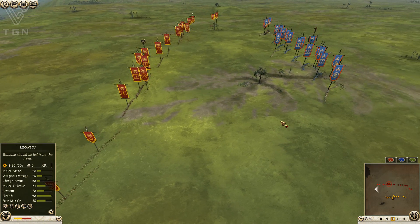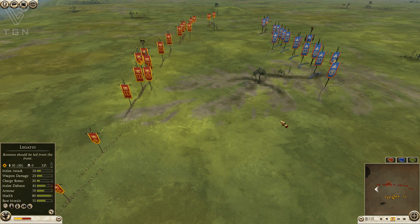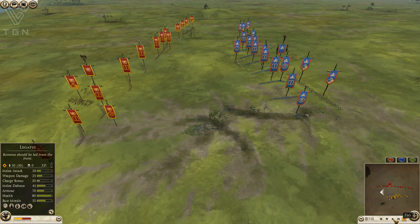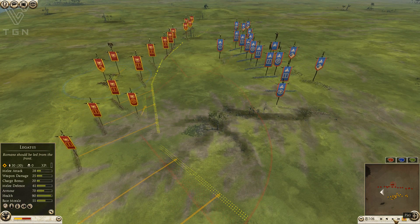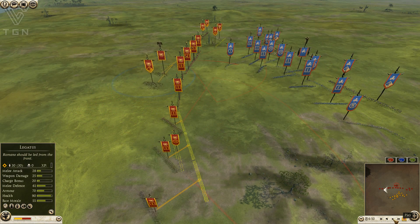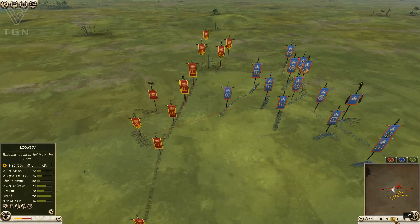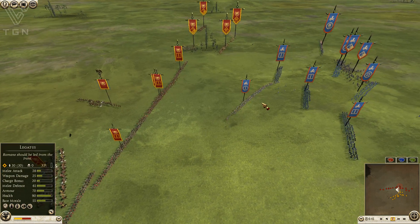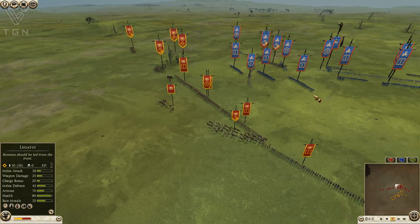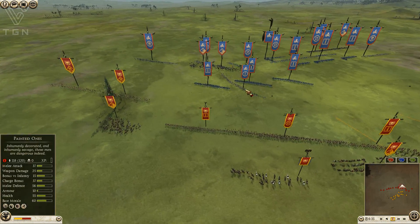It's a flat map which can definitely help the Barbarians get the charges they need to be successful. Let's go ahead and fast forward a little bit. The ranged advantage probably goes to the Iceni — I don't think two Balearic Slingers are capable of pulling down four Britain Slingers, but we'll see. Cost-wise, you definitely get a lot more with the Britain Slingers.